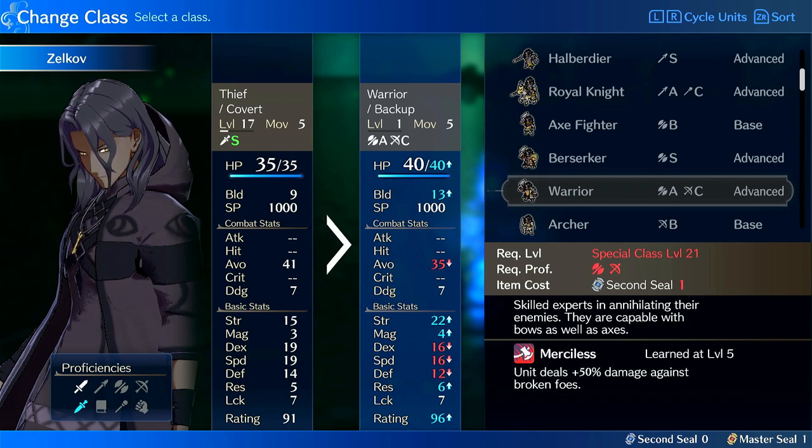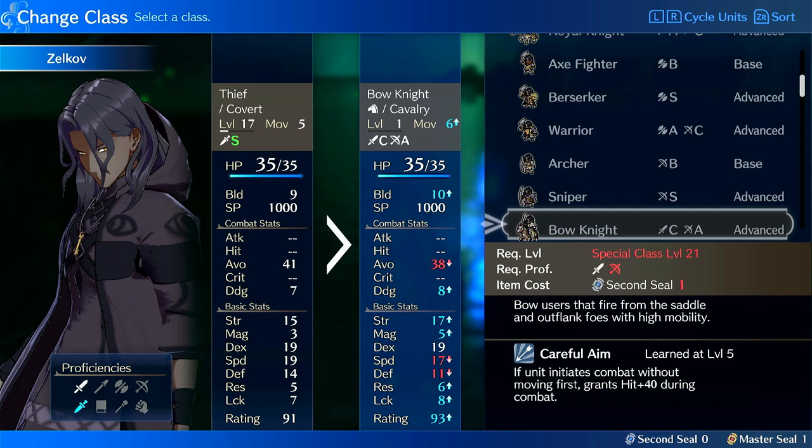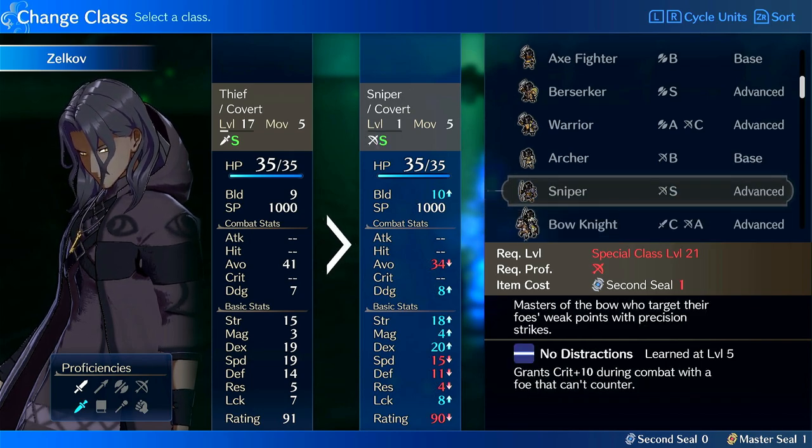Warrior can be an okay option — it's kind of the default when you don't know what to put a physical unit on, and you just want to shoot down birds and contribute with axes. But Warrior would bypass any of his noticeable advantages. It does fix some of his growths, putting him at 55% strength and 50% speed, and Warrior also gives plus 5% more build. Sniper is something I usually recommend against, though you could run a crit build. He has 40% dex growth, which is pretty decent, and Sniper also increases dex by 30% and strength by 15%, putting him at 50% strength and 70% dex growth. Combined with no distractions, he could reasonably be a decent crit sniper.